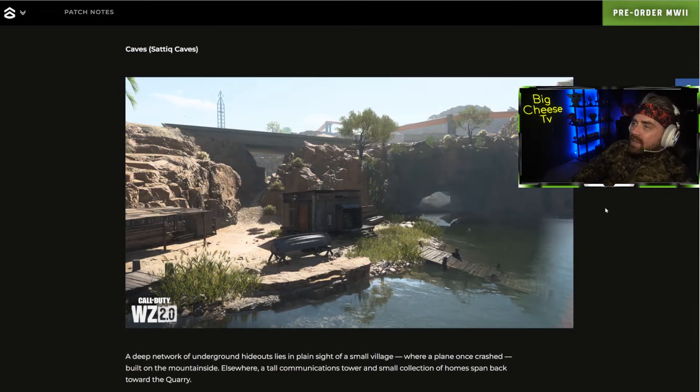The Caves area also looks to be a filler area to make sure there's not too much open space. It looks like it sits below another major area, with pipes running along — different from the Rohan Oil pipes. It appears to be a little network of caves and ravines under a bridge. If you've got heavy vehicles rolling over those bridges, you'd want to be under here. Still, it's good to see the variety rather than just open spaces with trees like Caldera.